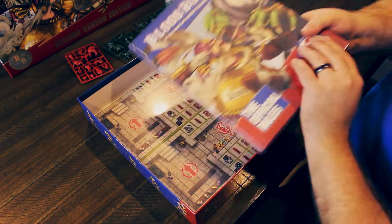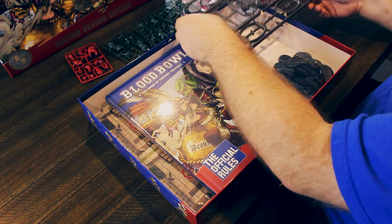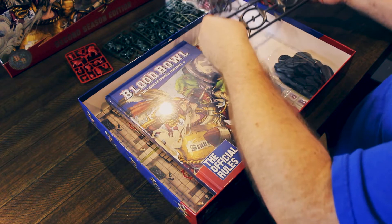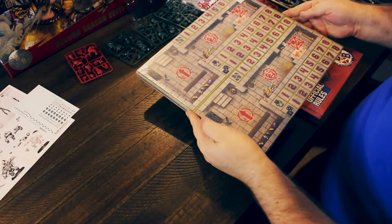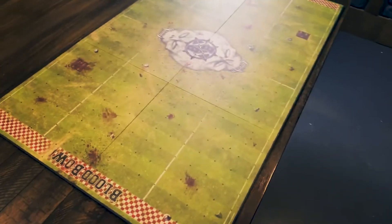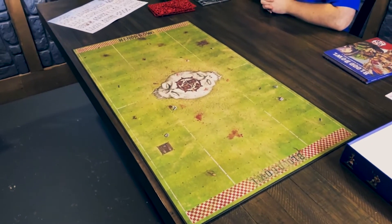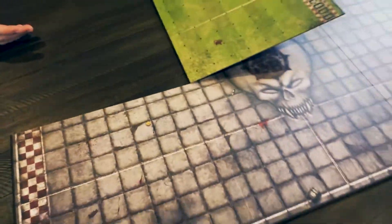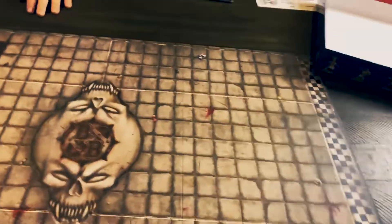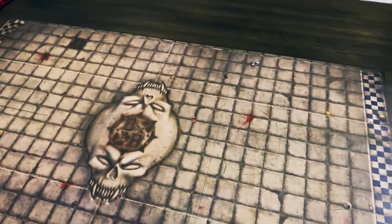Nice dice — are these for scoring? Those are goals. This is your rangefinder; it clicks in like that, pulled out so it fits in the box. That's for throwing and passing and all that stuff. Hardcover rulebook — that's fantastic. There's your dugouts. So this one's more of a traditional pitch, and this one's more dungeon-y. The grid is a lot more noticeable on this one. They still do the crosshairs even though it's a different grid, though arguably somewhere between the two would have been just right.